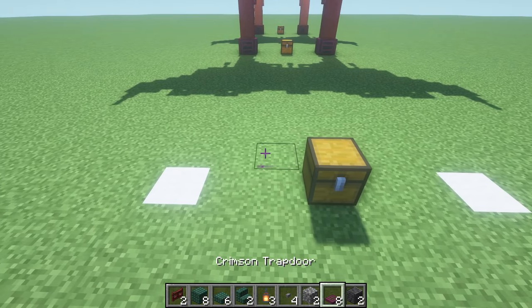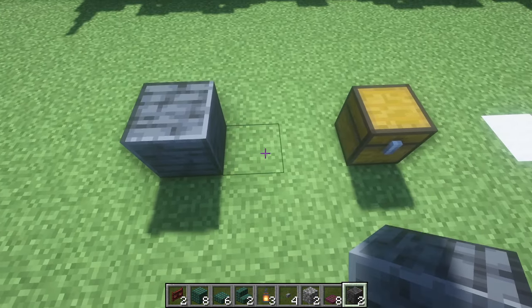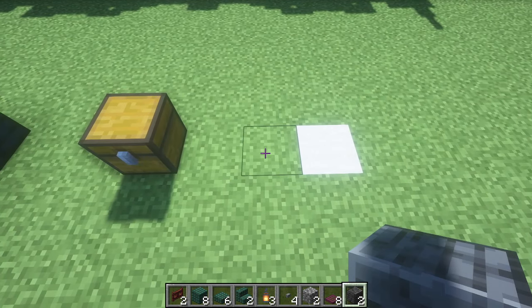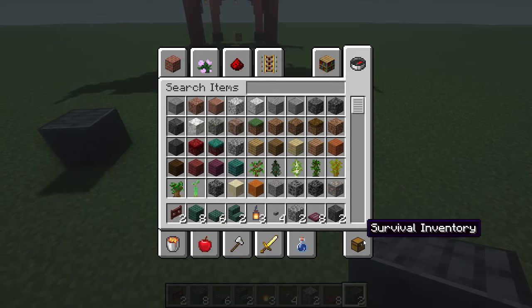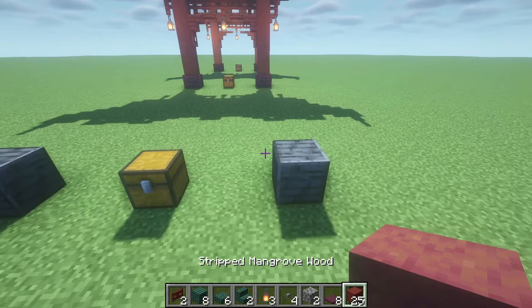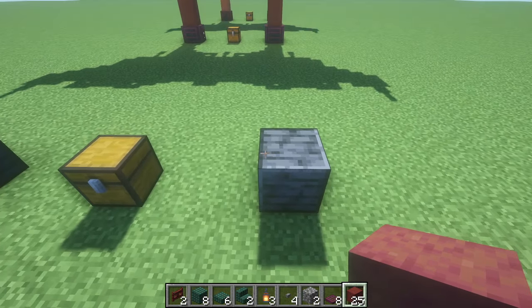So to start off, you're going to take your 2 polished deepslate, place one down, leave 5 spaces, and place down your second one. Those will now be gone. Take your stripped mangrove wood and you're going to build up from each deepslate block — 7 blocks high on each side.